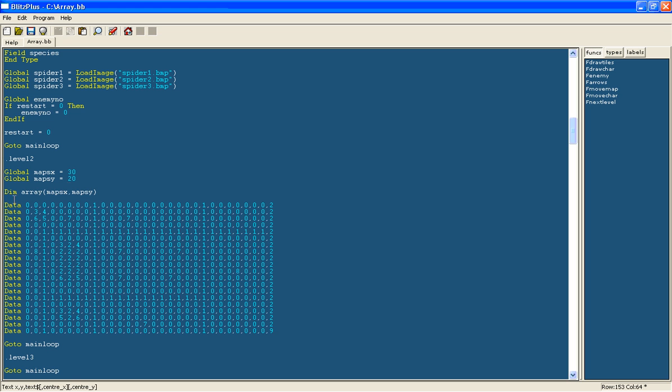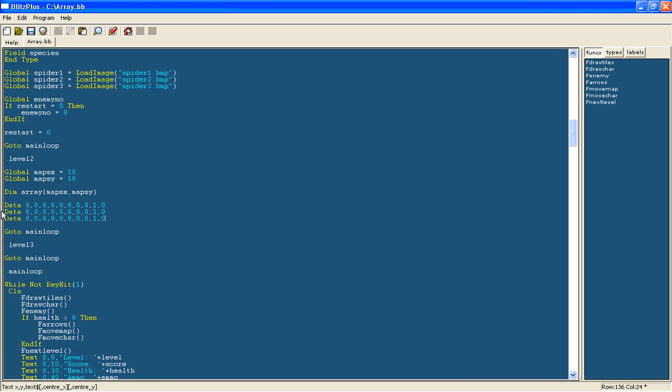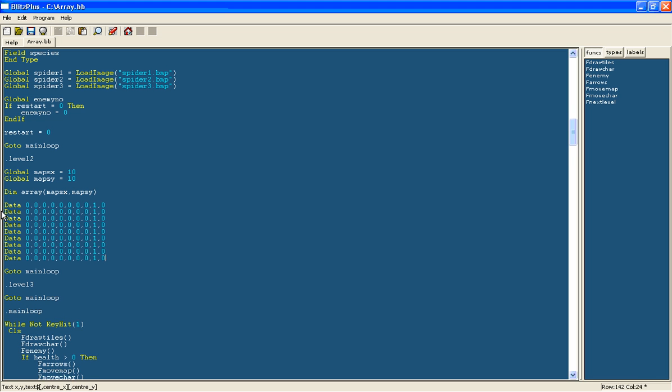The reason we recreate the array is so you can change the size of the map if you want. For example, changing the variable so it is 10 by 10. You need to have exactly the numbers you put in the dimensions match the actual map data. So let's just modify this map.